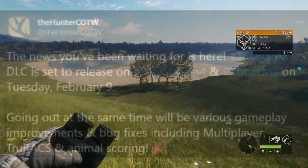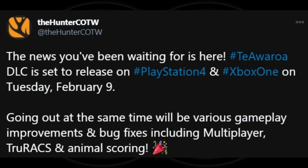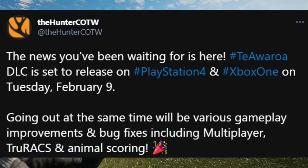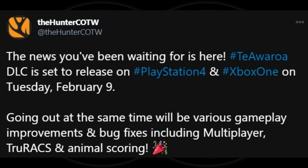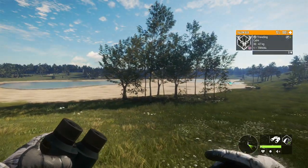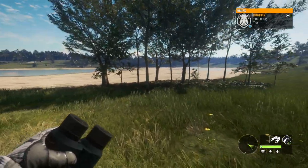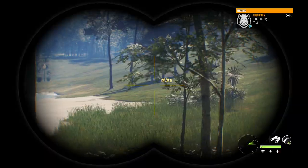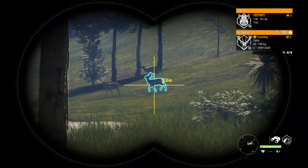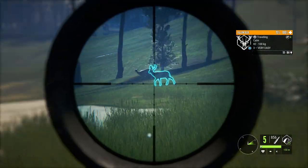Along with the release of the map, you guys are also going to be getting all of the amazing fixes that came with the PC patch. A lot of the animals that used to be bugged will finally be fixed — that includes the moose, the roe deer, the mule deer, and the white-tailed deer — so they're scoring correctly. That's going to be absolutely huge in making it possible to actually get the mule deer diamonds, moose diamonds, and roe deer diamonds.